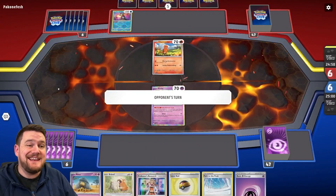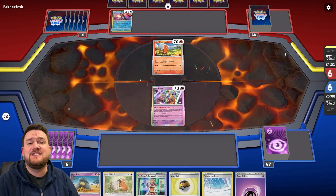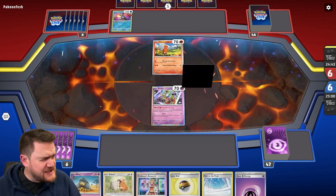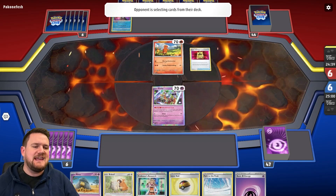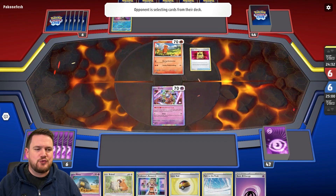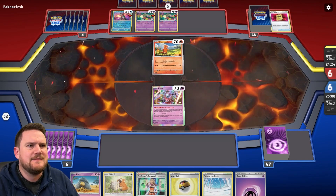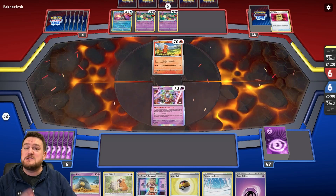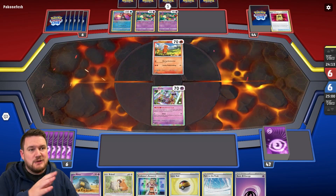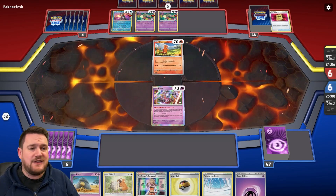We've got ourselves an interesting start and an interesting matchup with our opponent playing Charizard. We'll see whether or not we can get ourselves a win against the deck that will hit out our Alakazams for weakness. We obviously want to stop them from being able to attack, and maybe Mimikyu could come in clutch here. We've got a Klefki in the active, so a decent starter. It looks like we're actually going up against the Lost Zone version of Charizard EX, which means even more value out of our Klefki in the active.